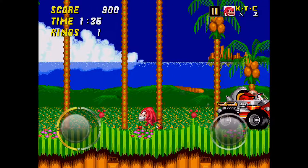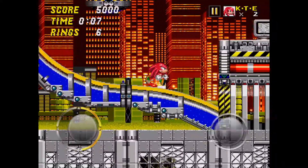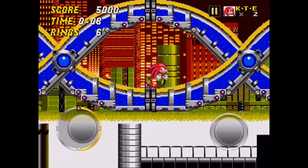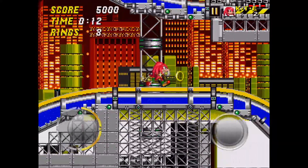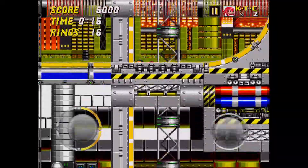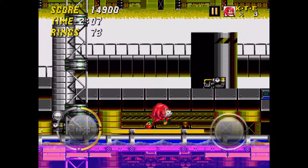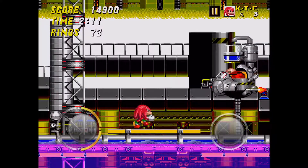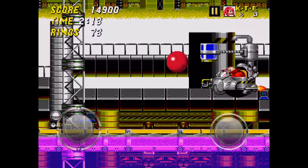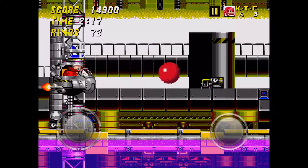That's it for Emerald Hill. After you hit the capsule, it's time to move swiftly to Chemical Plant Zone. All you have to do for Chemical Plant Zone is not take the high route — there's a Badnik blocking it that's very hard to avoid. For the boss, if you use the tried-and-true strategy of just gliding at him, the boss becomes very easy. It's very easy to avoid his attacks.